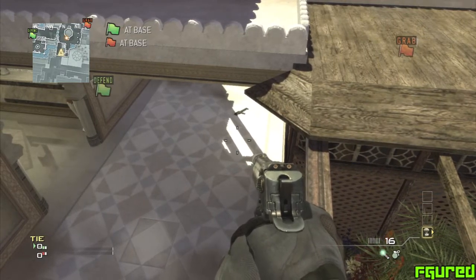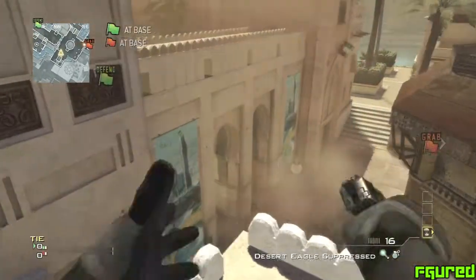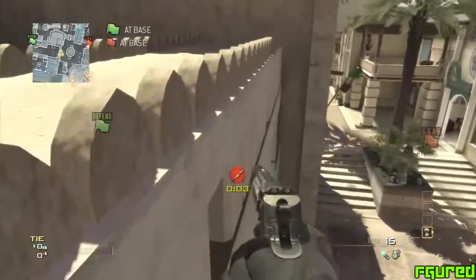This is a pretty cool spot. This can't be done online unless you get a friend on the other team and you get the care package in a perfect spot. This glitch was found by me, so if you upload this please give credit. I recorded this glitch yesterday and am uploading it today.